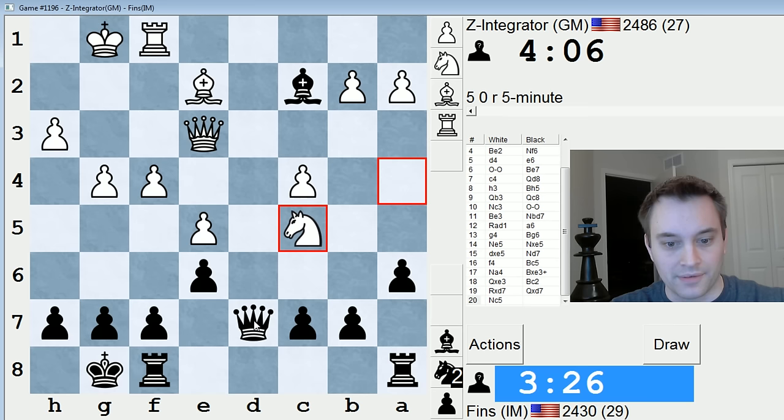He plays Nc5, so he might go after this pawn. If I play queen here, Bf3, Qb6 — that looks pretty good. Let's do that.